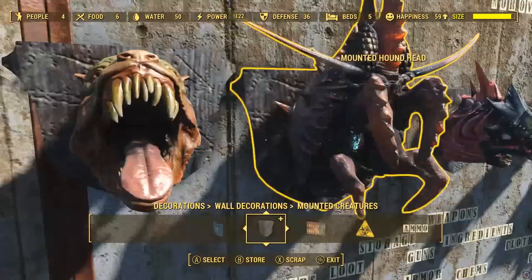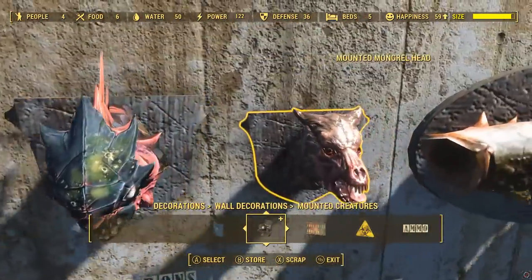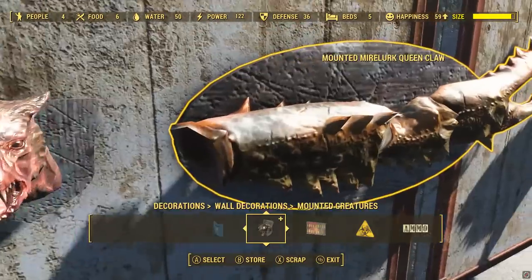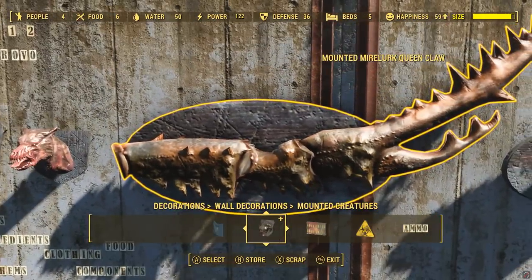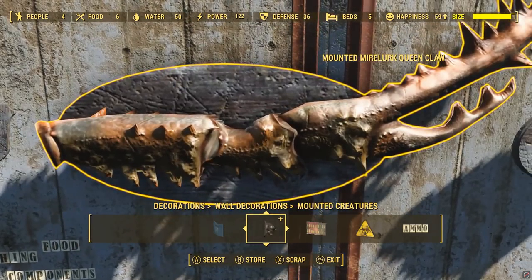Mounted hound head, mounted hunter head, the mirelurk, mirelurk king head. Mounted mongrel head - these all just require normal mirelurk meat, by the way. With the exception of this one - this is the mirelurk queen claw, which is definitely the biggest available wall mount creature, and for that you need a queen mirelurk meat.